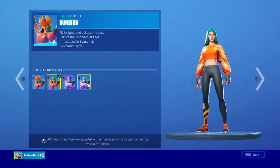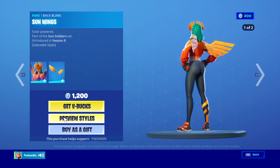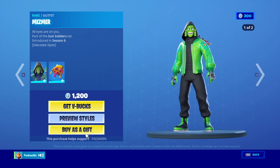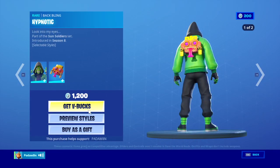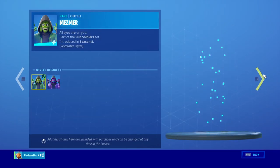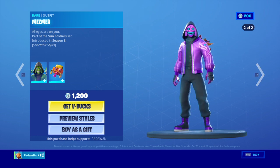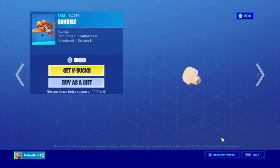The Sunbird skin with these 4 styles. And the Sun Wings with these 2. And then we have the Mesmer skin as well. And the Hypnotic skin. And then the Axe Tech Axe and the Sunrise Glider.